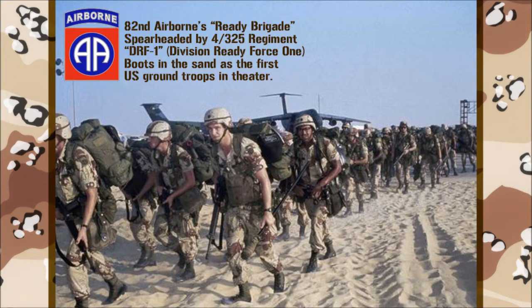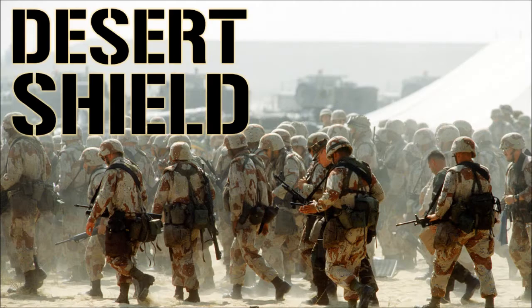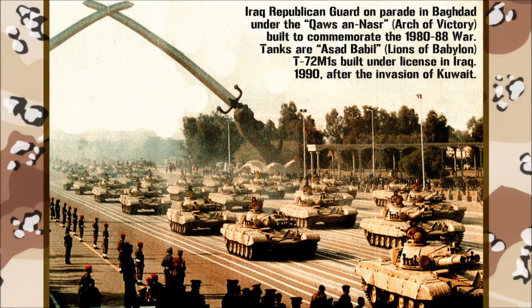Specifically, this was 4th Battalion, 325th Infantry, designated Division Ready Force 1. More forces would swiftly follow, including two U.S. Navy carrier battle groups, USS Dwight D. Eisenhower and Independence, two battleships, USS Missouri and Wisconsin, and a massive U.S. Air Force deployment. This was the beginning of Operation Desert Shield, initially undertaken with the express purpose of preventing further Iraqi aggression southward.